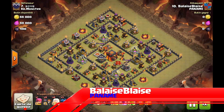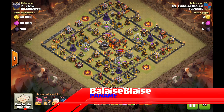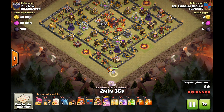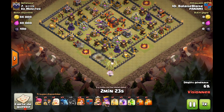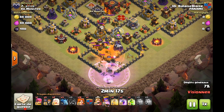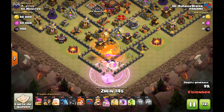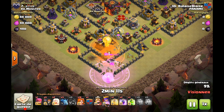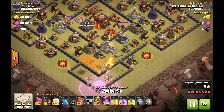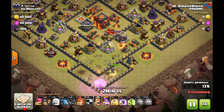On commence par le premier gameplay avec le joueur Balaz-Blaze du clan Paname. Je remercie le joueur ainsi que le clan et tous les clans qui me permettent de partager des gameplays. Avec une composition AQH qui commence par l'AQH vers la pointe sud du village, on est sur un HDV10 quasi maxé, bien avancé dans le maxage de ses troupes. Il envoie un petit cochon pour déclencher le château de clan. Évidemment, avec des Valkyries, il faut absolument éliminer le château de clan, car si vous avez un bébé dragon et un ballon, en troupe d'attaque vous n'avez que des Valkyries qui peuvent cibler ce qui est au sol. Donc elles vont se faire rapidement éliminer par les ballons et les bébés dragons. Château de clan éliminé grâce au sort de poison et à la reine qui a été enragée.